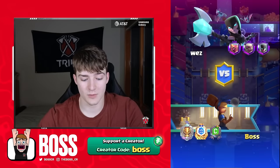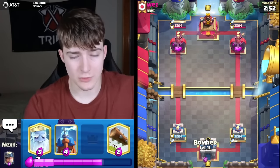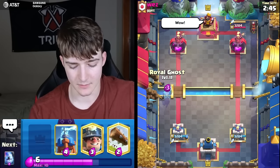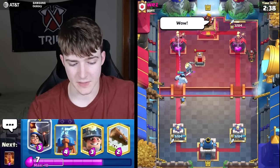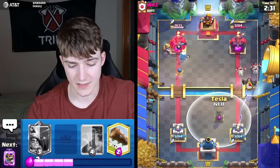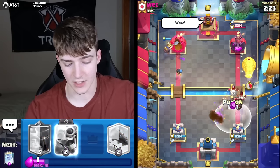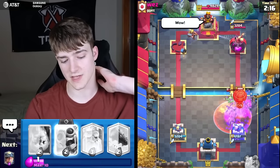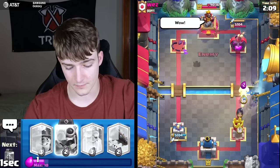It's probably only going to get slightly harder from here — some games are closer than others. Sending in a Miner and getting a Tesla going. I want to wait before Poisoning because I really want it to take care of the Lava Pups. The Poison is going to get a lot of value — but it's going to be pretty close saving the tower. Even with that Zap...